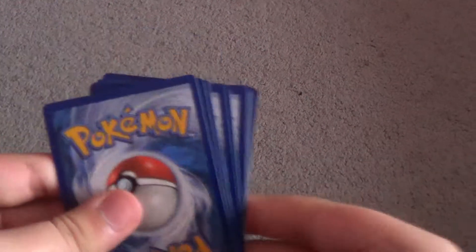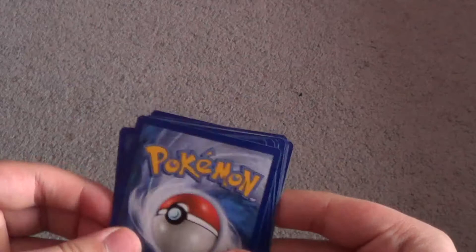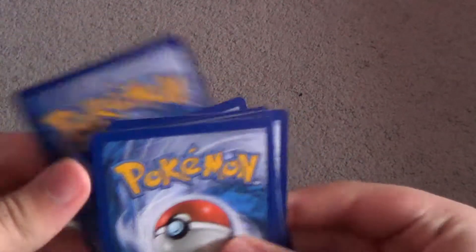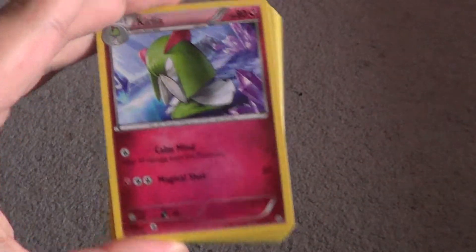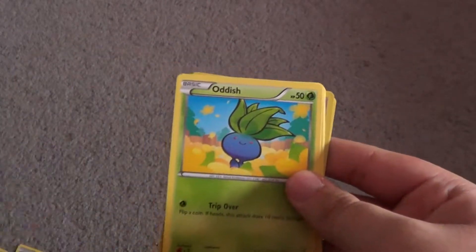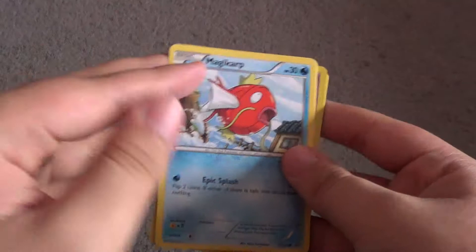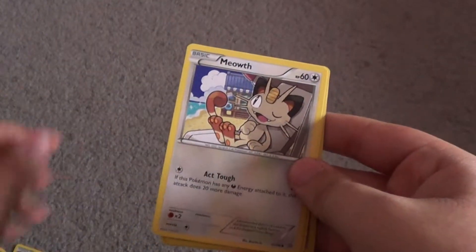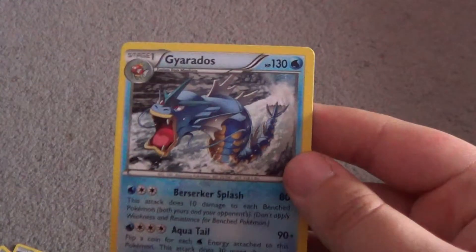XY is three from the back. I always get confused because Sun Moon is four from the back. Anyway, so we have: Curlia, Matane, Sceptile Spirit Link, Oddish, Roltz, Magikarp, Meowth, Spinarak, Reverse Claydol, and a Gyarados. That is a non-holo rare.